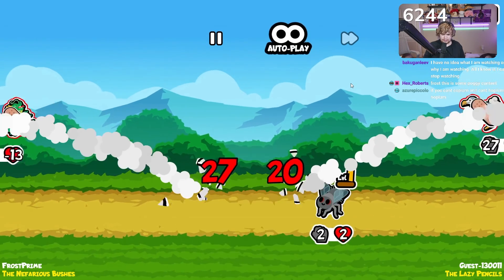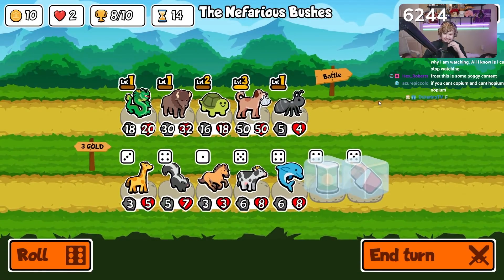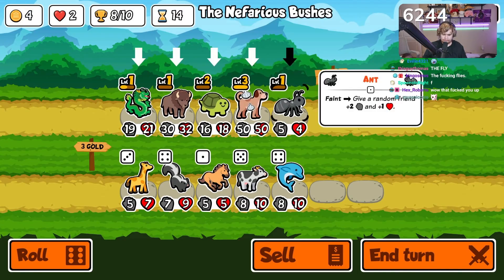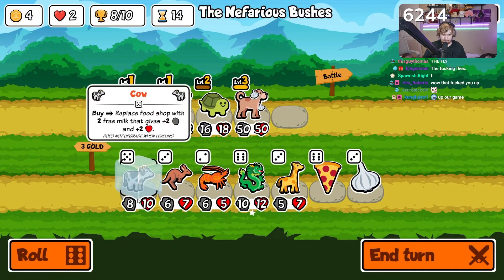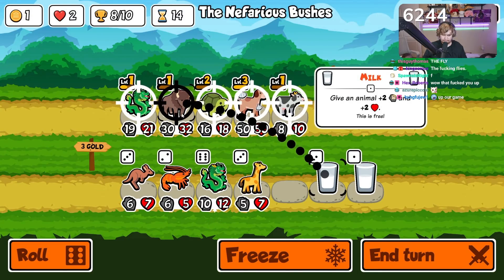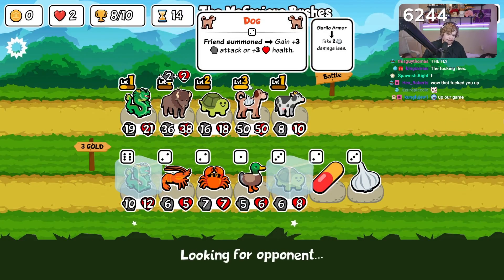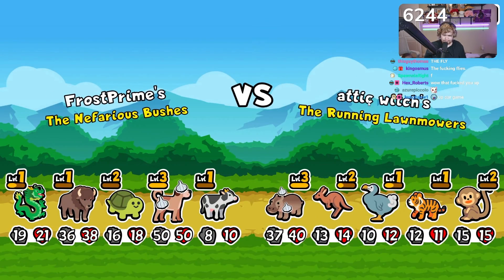Oh no — no, no. We need more level one units. We buy, we buy, we sell, we freeze, we roll. We really want that dragon level two but I don't think we can right now. We really want a melon armor for this guy. I could put him in the back but I want the three melon armor. This is fine — this is the easiest win in my life.